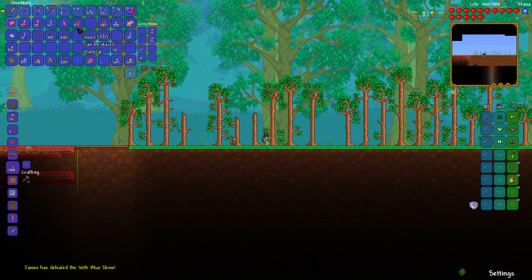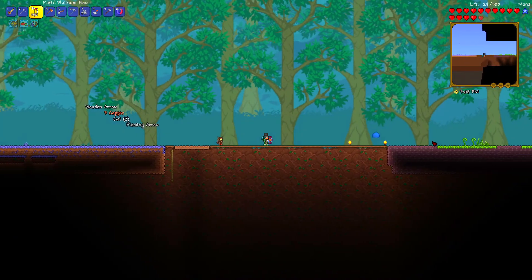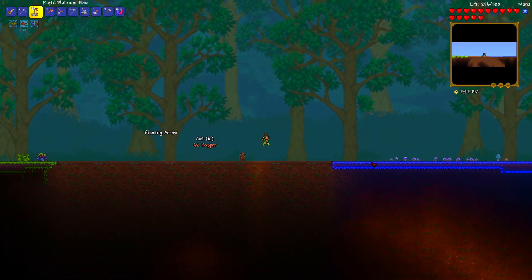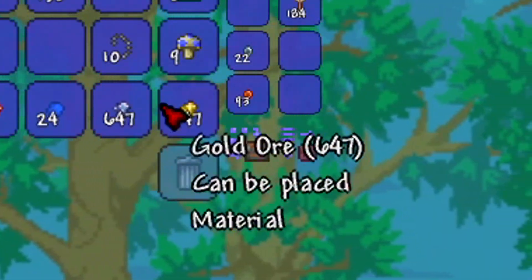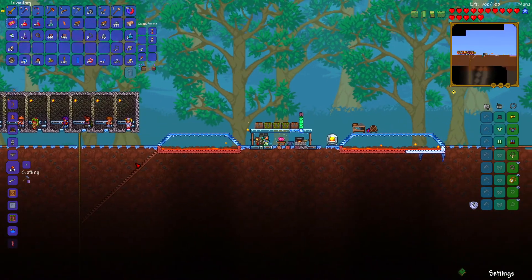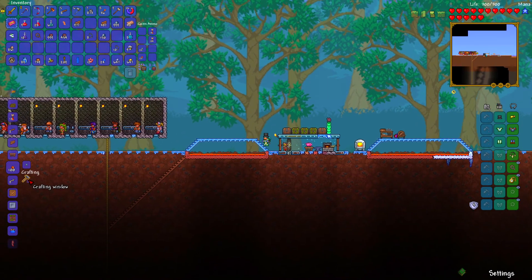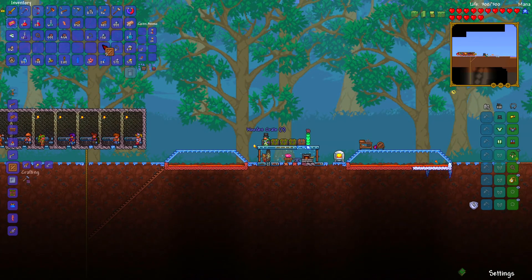I've set up two other biomes from seeds we got — a jungle biome which has spread, and a glowing mushroom biome. I've also grinded quite a bit of the ores we needed. We needed a lot of platinum and gold, so I just held down my mouse with a heavy object on it and went AFK while mining, and got a bunch of stuff.